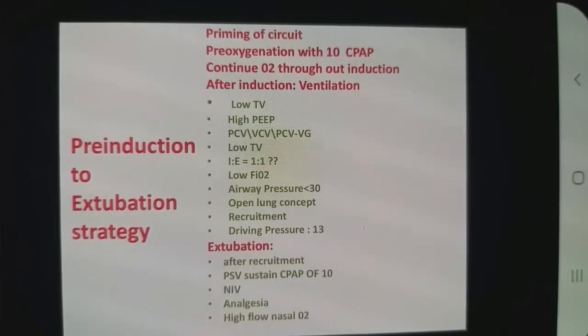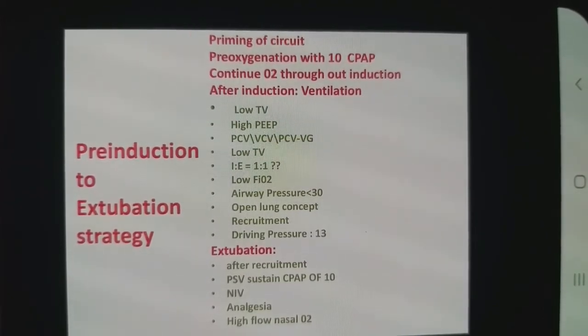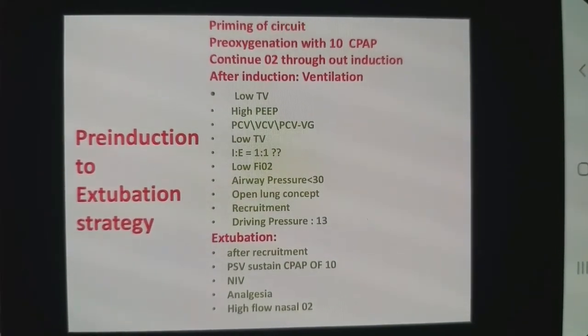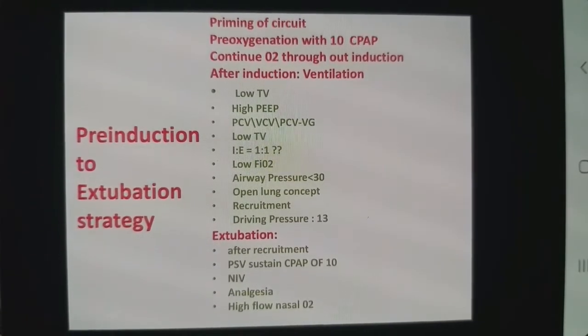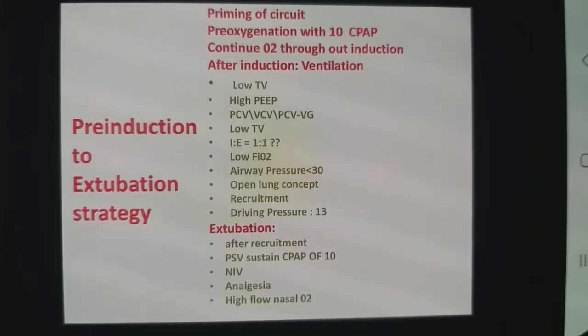Prime your closed circuit, re-oxygenate with CPAP in head-up position, and continue CPAP throughout the perioperative period. Extubate over sustained pressure. If saturation is going down or there is a sign of atelectasis, recruit the lung in between.